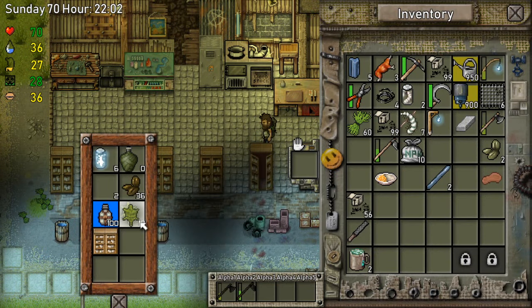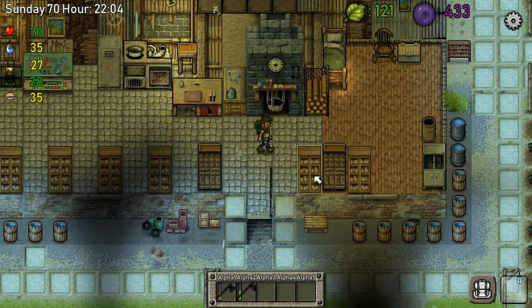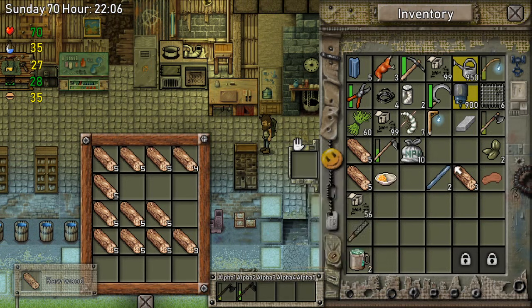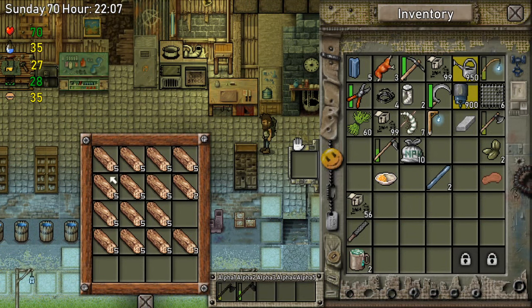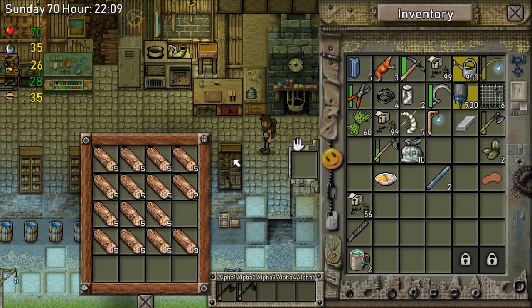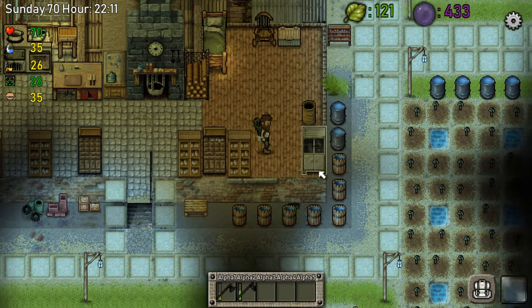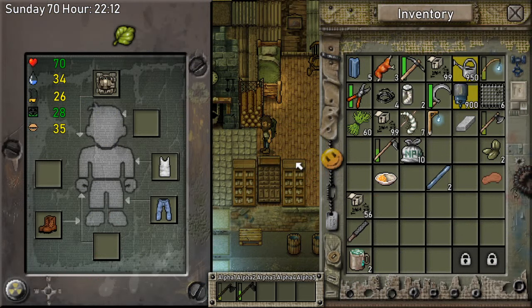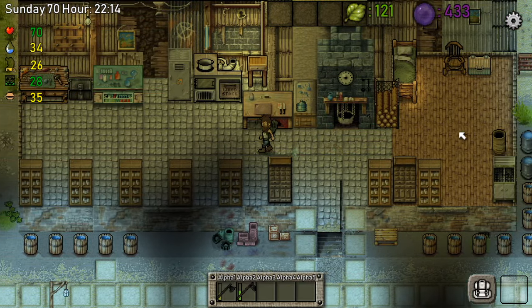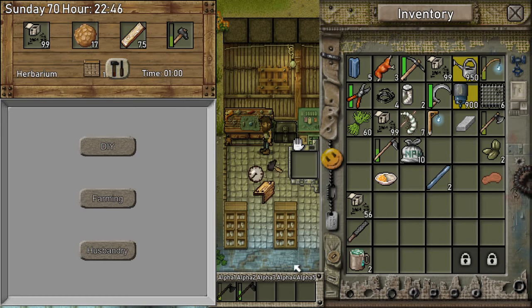We got a lot of junk everywhere. Let's put things up in here — look how convenient it is. If you open it, the drawers open — that's a nice detail. The door opens too, nice! We have one more sharpening stone; we need that just in case for emergency. Let's make some herboriums.